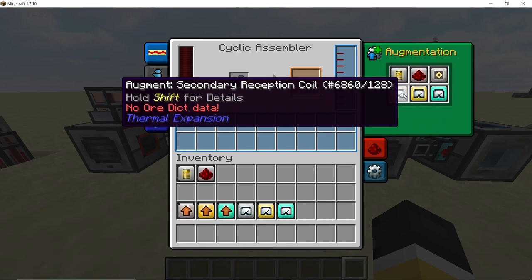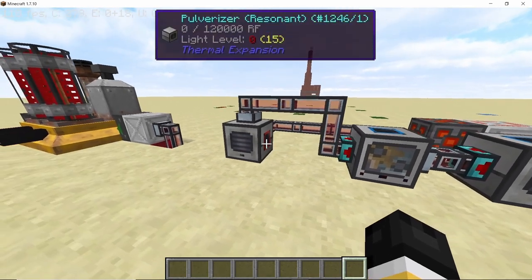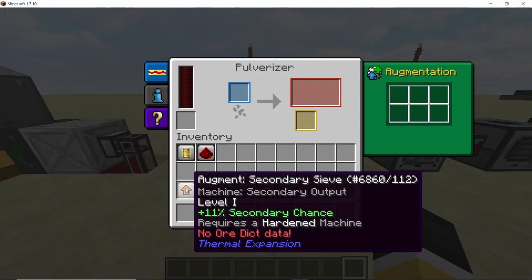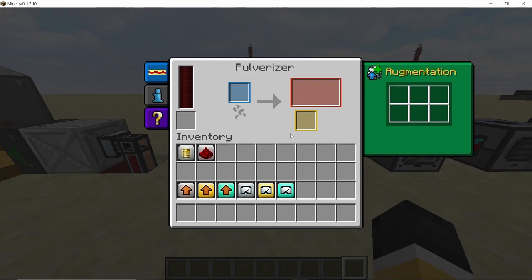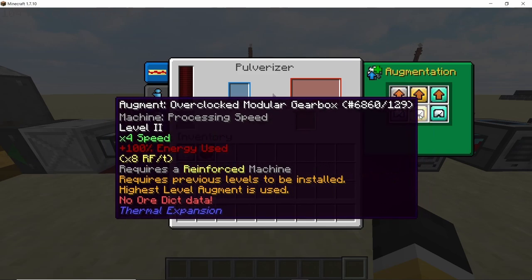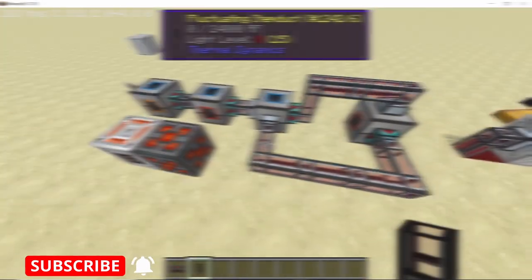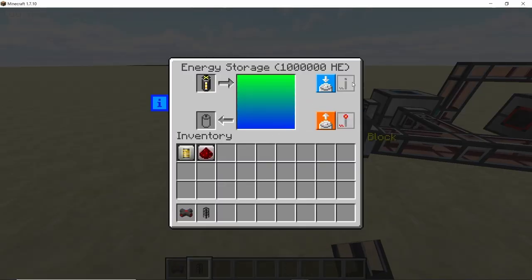For the final pulverizer, the first three augments are the secondary sieve upgrades, which increase the secondary output chance. Our secondary output is niter, so more niter means more coolant we can produce. Then add three levels of speed upgrades. Now connect the flux ducts or fluctuating item ducts to the HE2RF converter and they will start transferring power to all the blocks.